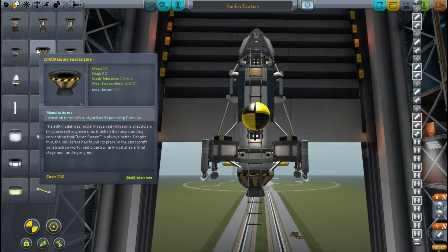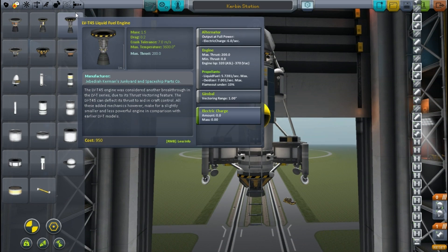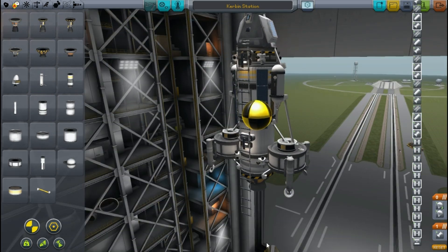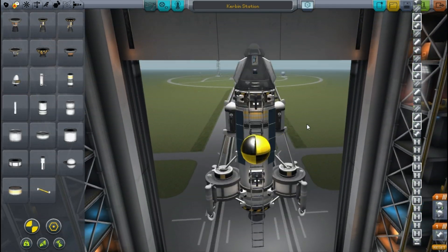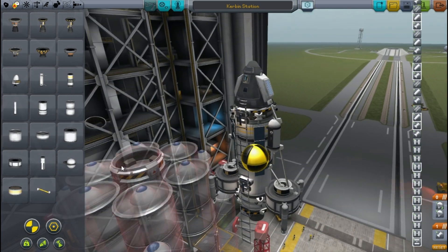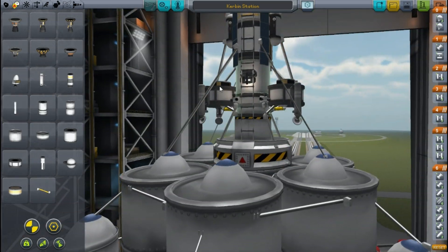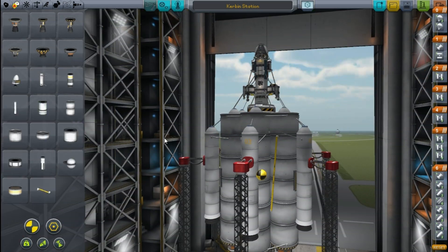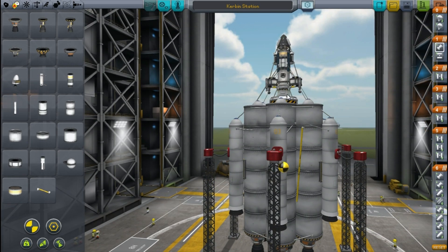Remembering to put the engine on because I almost forgot — that would have been a little bit embarrassing. But we pretty much finish up our lander and it looks pretty cool, especially with those aerodynamic-looking struts. I stick this on the launch stage that we already had built previously, and we're ready to launch.